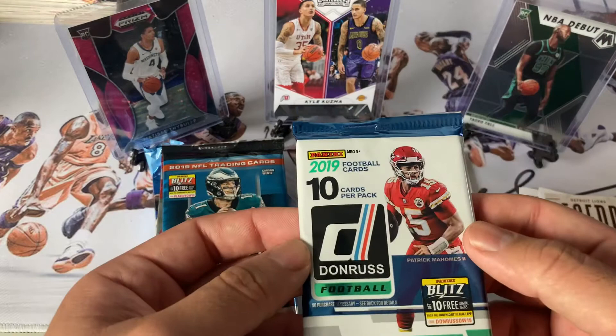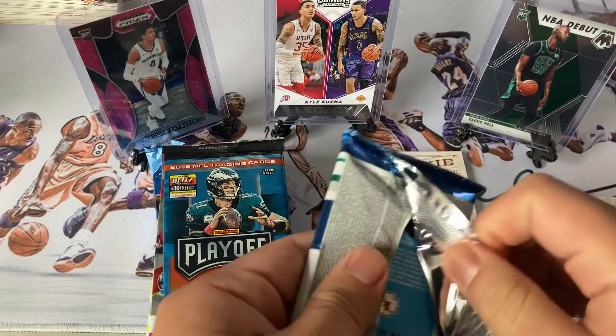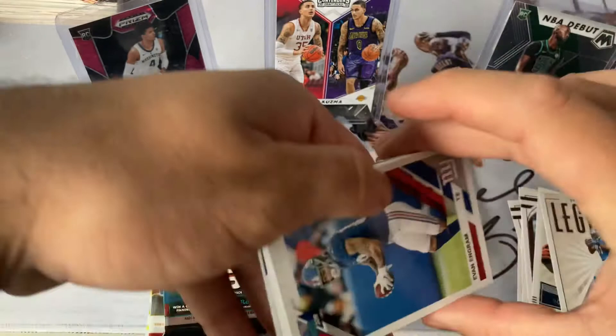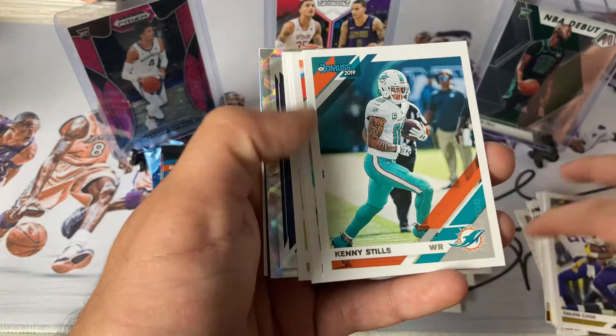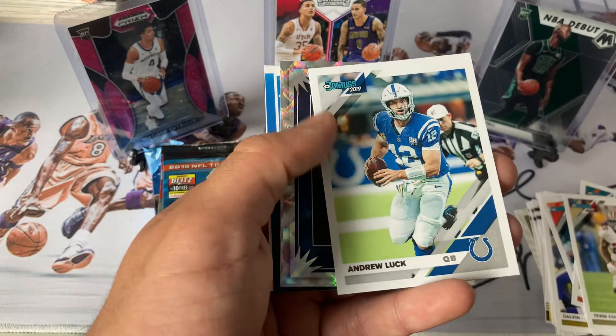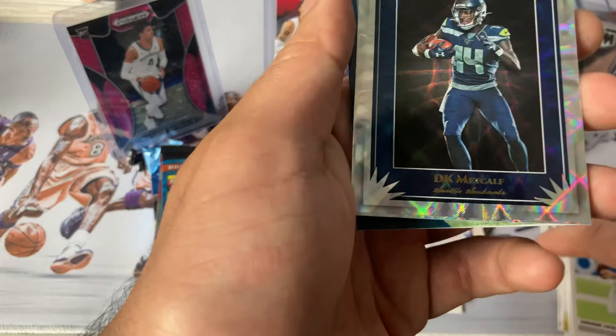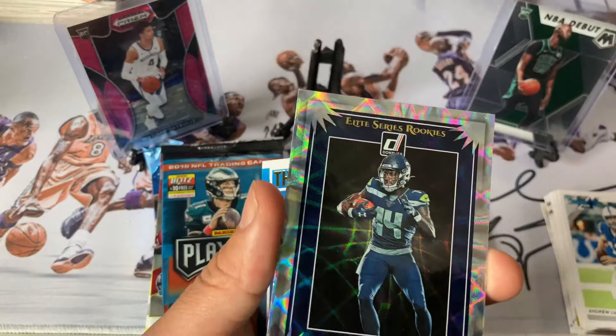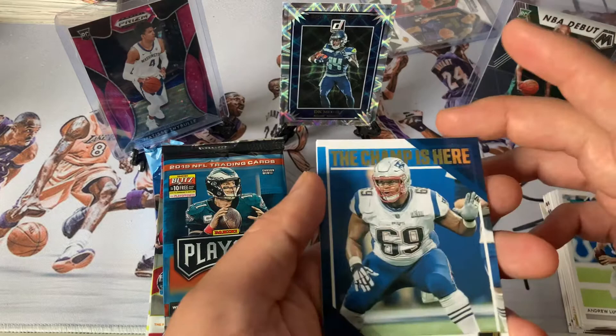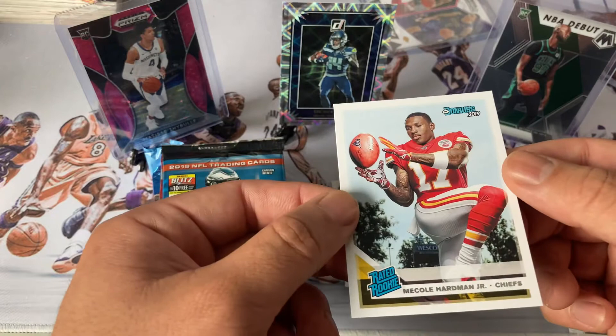Donruss — let's get some hits here. We got Bethe, Cook, Stills, Coleman, Andrew Luck, elite series rookies, DK Metcalf — that's kind of nice. Cloud, Clowney to the side, and then Mason and rookie Hardman Jr. for the Chiefs. Not bad.